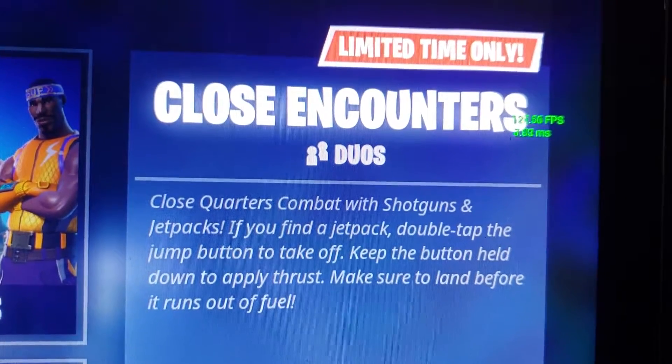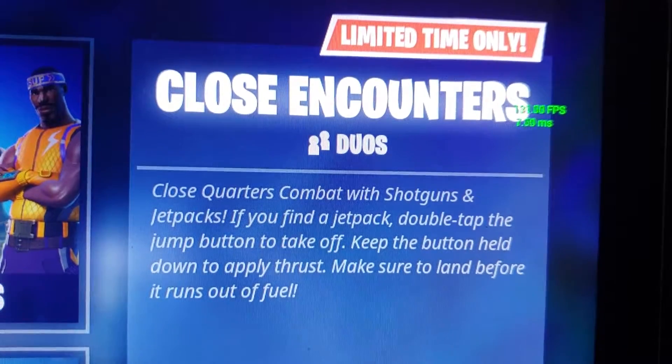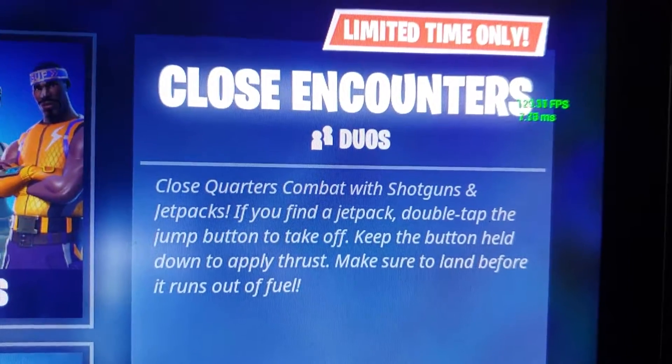If you find a jetpack, double tap the jump button to take off. Keep the button held down to apply thrust. Make sure to land before it runs out of fuel.